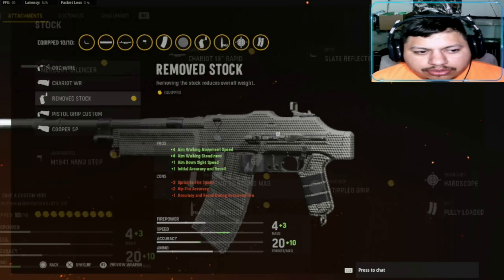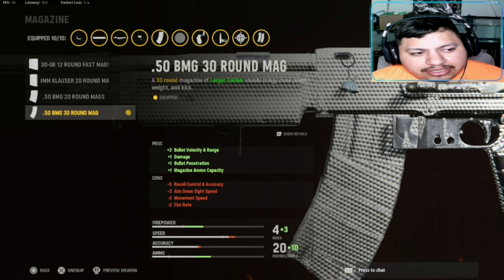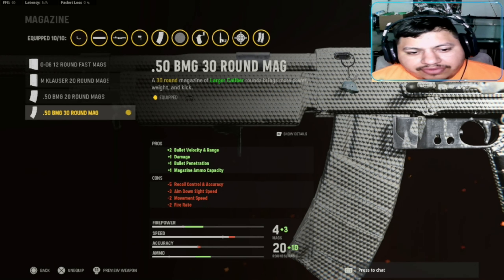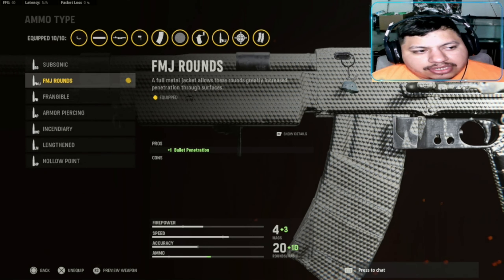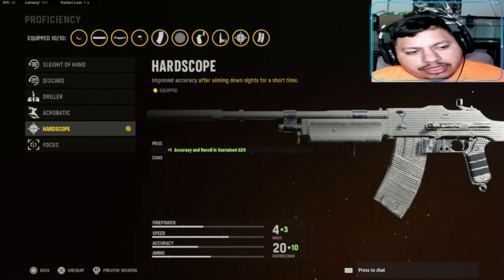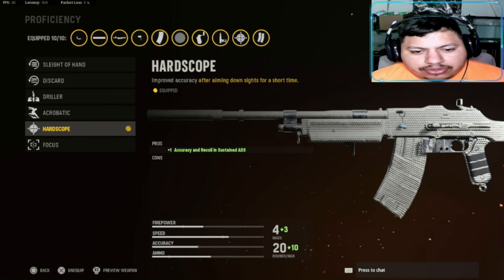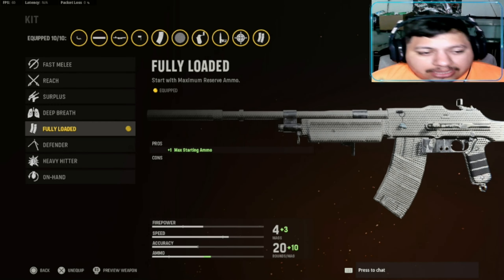For the underbarrel I'm rocking the M1941 Hand Stop — it adds plus one recoil control and plus one accuracy. For the magazine I'm rocking the .50 BMG 30-round mag — it adds plus two bullet velocity and range, plus one damage, and plus one bullet penetration. For the ammo type I'm rocking FMJ Rounds — adds plus one bullet penetration. For the rear grip I'm rocking Stippled Grip — plus two recoil recovery, plus one initial accuracy and recoil. For the proficiency I'm rocking Hard Scope — adds plus one accuracy and recoil sustain ADS.